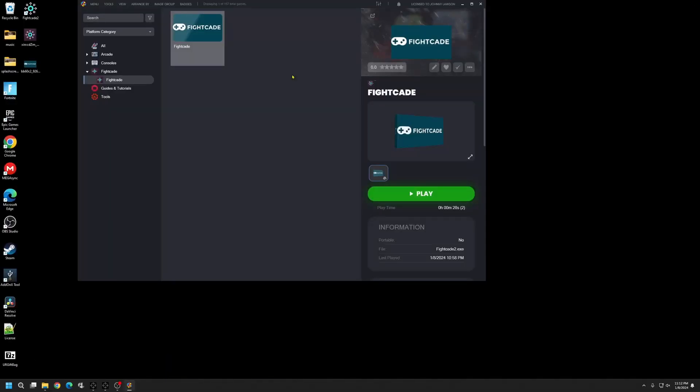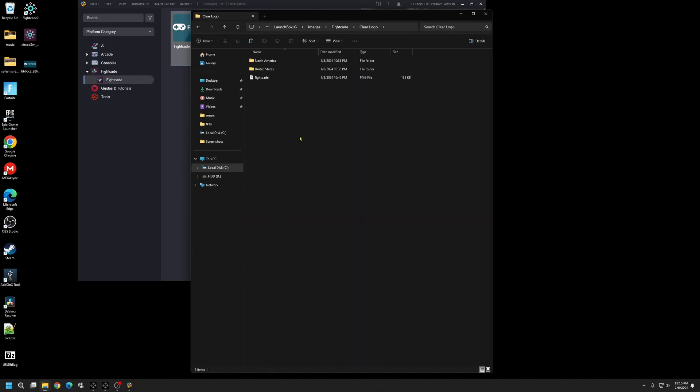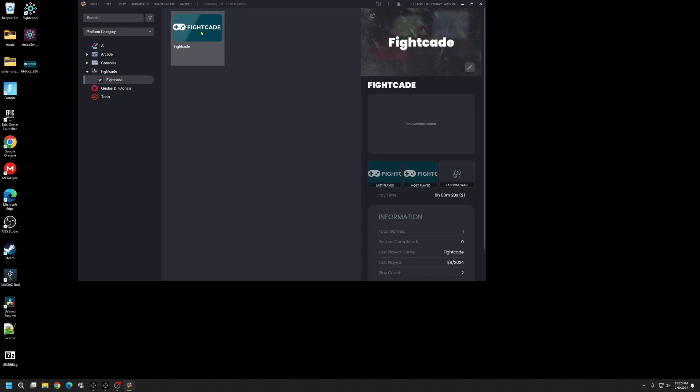I apologize — it's almost midnight in my time zone, so this isn't the most straightforward tutorial I've made. We still need to create a clear logo for the Fightcade game entry itself. Right-click on it, go to File Management. Open your image folder, click on Fightcade, and go down to Clear Logo. We already have a Fightcade logo there.